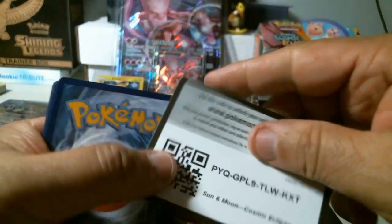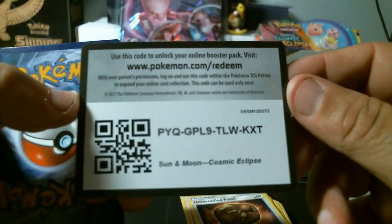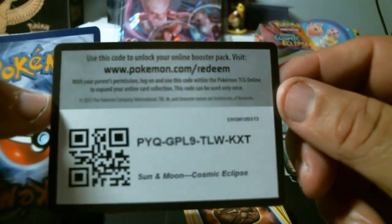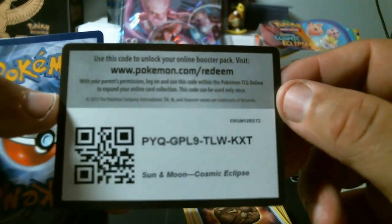Something shiny in that one — so we'll give out a code for this one. Sun and Moon Cosmic Eclipse. There you go folks — take the free card.